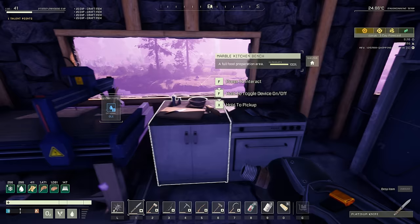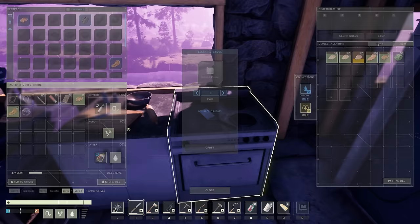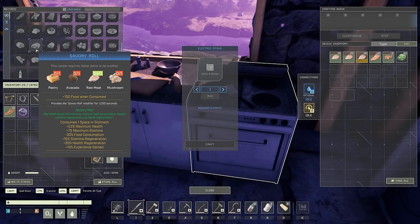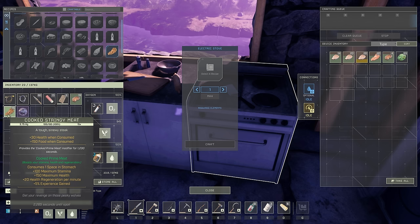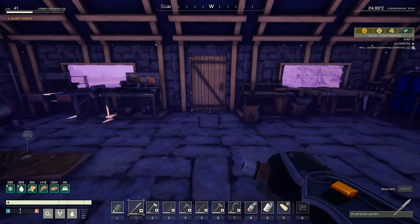The kitchen is missing a few things — number one, those ingredients, and number two, a deep freeze setup. Once we start crafting really good things like the fruit muffins and savory rolls — the savory roll is one of my favorite foods: extremely powerful, lasts 1200 seconds, 225 health, stamina, food consumption, and gives you 10% experience gain. The fruit muffin gives 225 stamina and 35% experience gain. Combined with cooked meats — stringy meat is another 5% experience, or bacon, which we unfortunately ran out of.